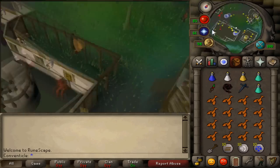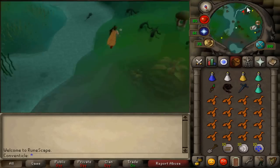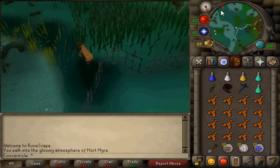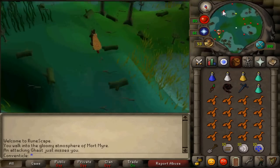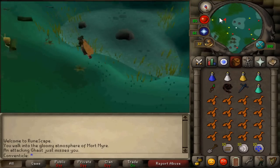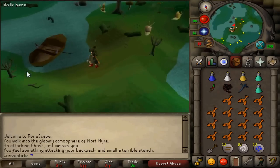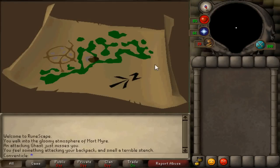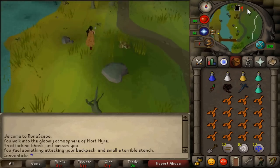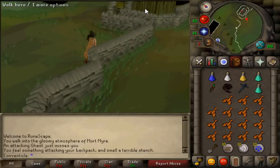Right here I'm going to show you the route I use to get to Barrows. This requires the quest Nature Spirit. Go west of the town, through the gate — there will be ghasts that can turn your food rotten, so save your run energy for the swamp. There's a spot to get through the weeds, then take the boat. Do not forget your spade because it really sucks to go through the swamp only to find out you can't do Barrows.